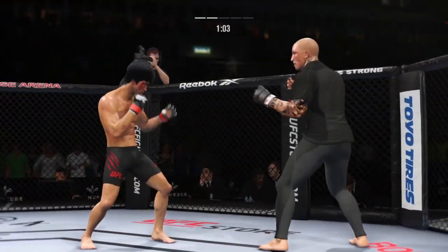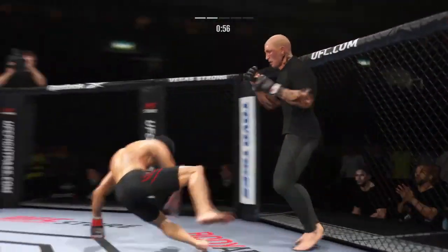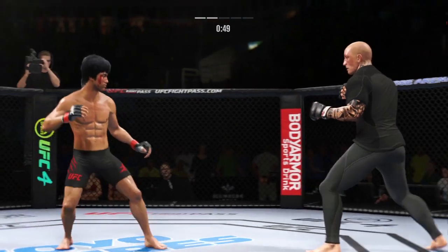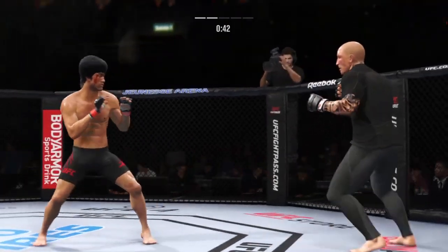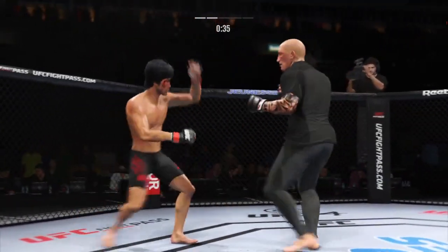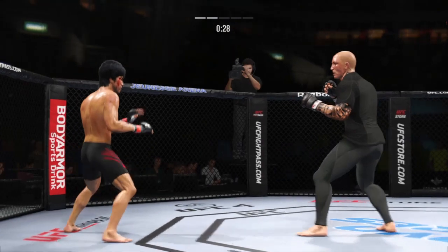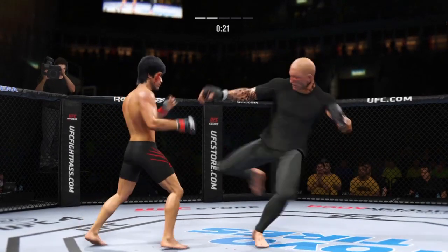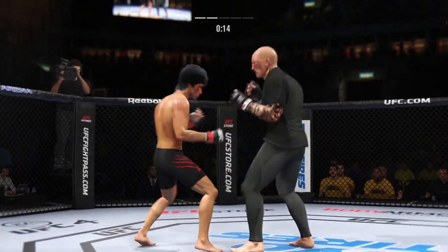Lee gets caught with that punch. Let's get those combinations going — move those hands. Look at him whip his hip into that kick. Able to check the high kick. He has landed a high volume of strikes in this round and really hasn't let up when it comes to his aggressiveness. The striking has been on point every step of the way. Careful to not gas out, but you've got to like the output here down the stretch. Big clutch lands through the middle.